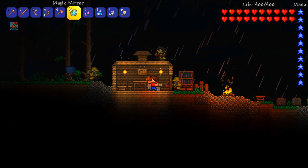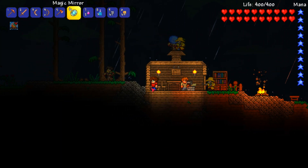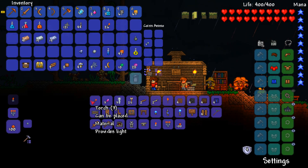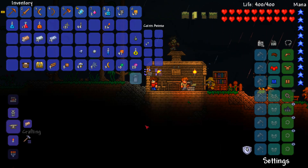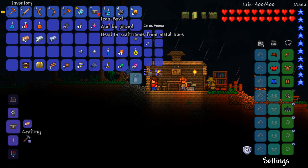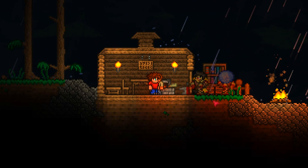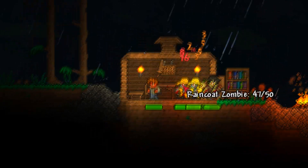We are going to absolutely upgrade ourselves and smack the crap out of those guys - they don't deserve to live anymore. Where is the anvil actually? Me with my feeble eyes could not see the anvil - oh, it's right there. Now I've got the anvil, let's get crafting. I'm going to have to go out there to place it. This is what you've just made me do - I need to take out these zombies.